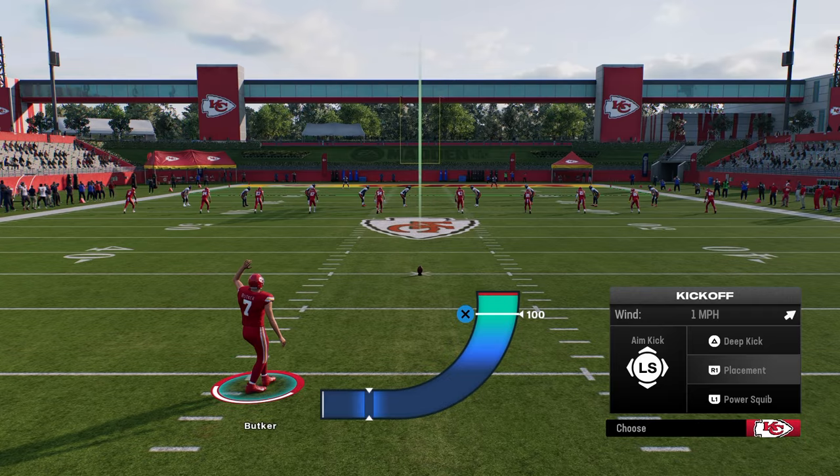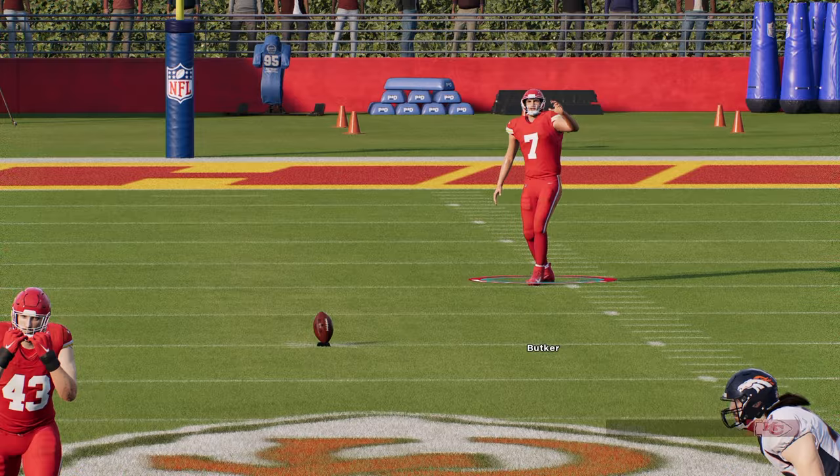For kickoffs, you're just going to come out in your base kickoff. You'll see three options on the right side: placement, power squib, and deep kick. If you want the most bulletproof, not-going-to-give-up-a-touchdown way to kick the ball, this is what I like to do — it's just a deep kick. You hit triangle or Y before you kick the ball, and it's going to tell the kicker to literally just try to kick it out of the end zone.